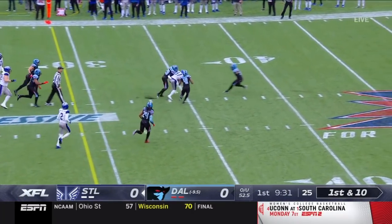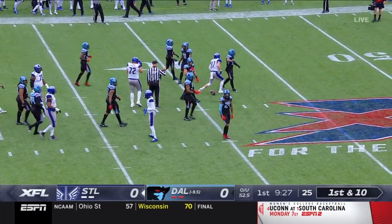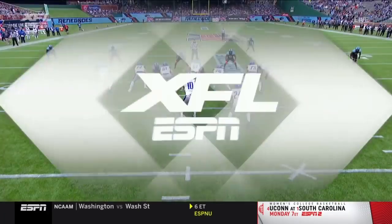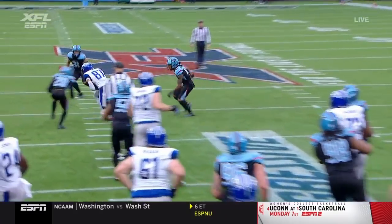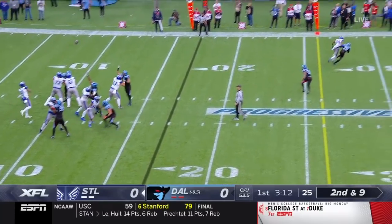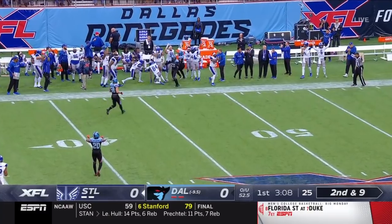Tomo throws a beautiful pass and Brandon Riley turns it into a first down — one of the most dependable receivers for the Battle Hawks. He'll line up in the slot and I love the play call: run it twice to establish physicality, then play-action pass — wide open slant behind it. Tomo going deep again with nice touch.